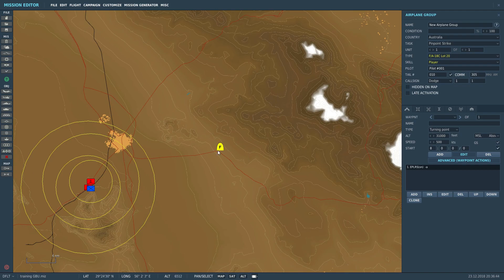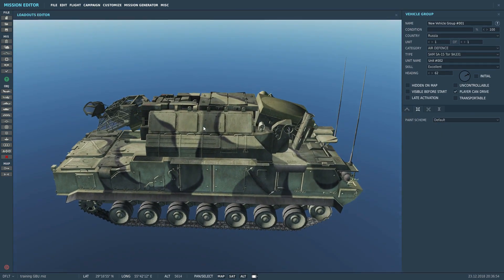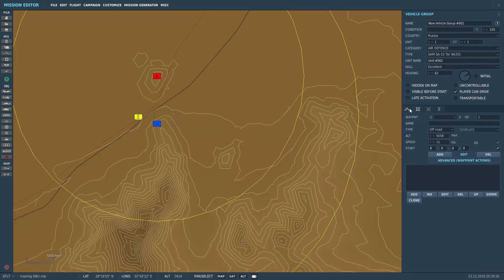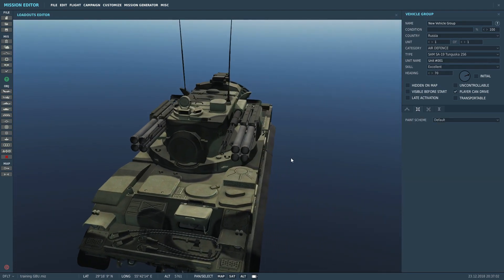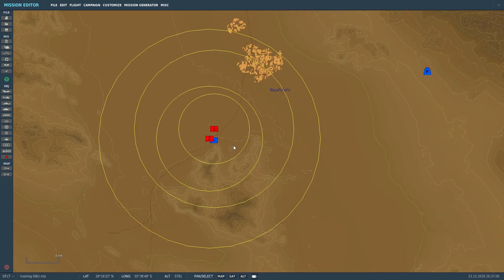It's just the JTAC that I know some guys have some drama with. Both the Tor and the Tunguska are nasty, deadly guys in DCS. But yeah, that's all I've got for you today guys — hope you've enjoyed the video.